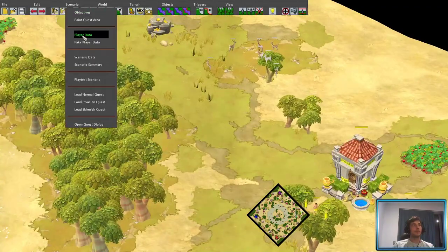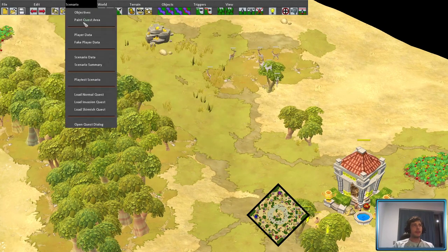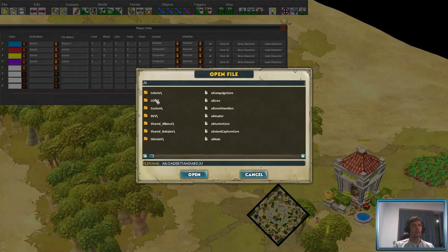Now if we want to, we can do this — three and four. Alright, so we've got all our players set up. To actually set up the AIs, what we want to do is go to AI. We're going to go to Core. This is where you're going to find the most standard AIs. There are others all throughout this tree here, but it's a bit more varied and I don't really know a great deal about them.